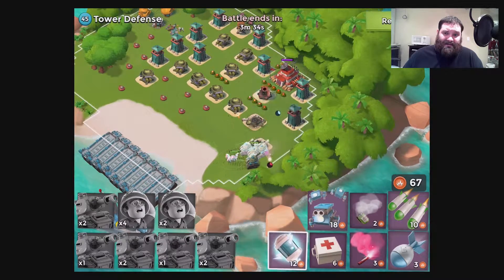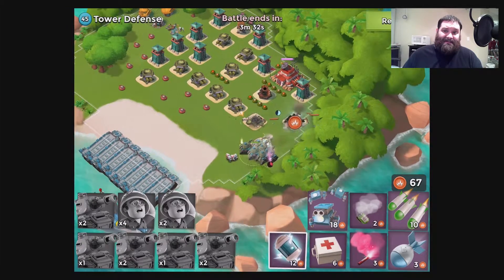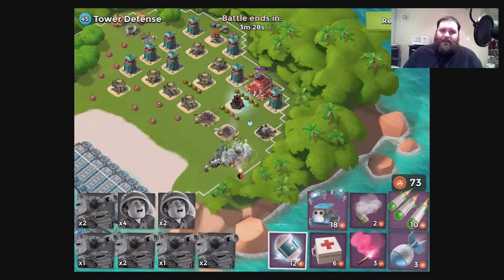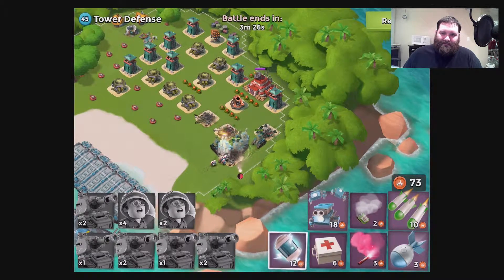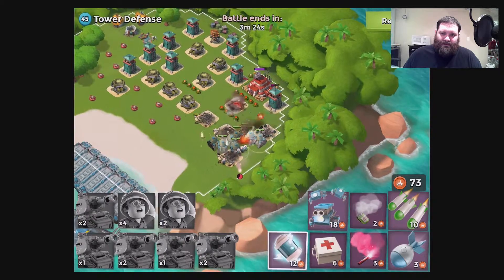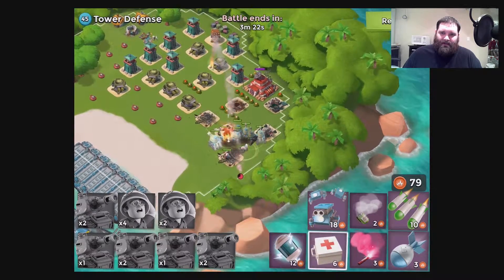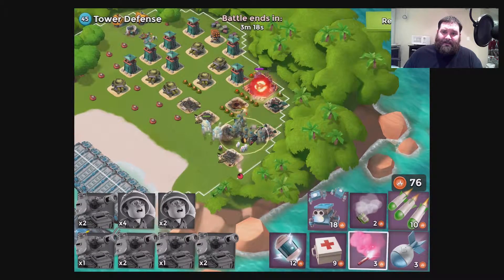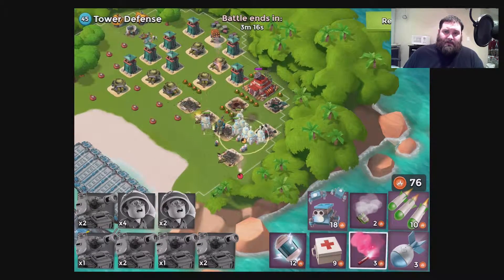So I'm just throwing out a stun — not that it's necessarily needed, but why not. We're moving up back towards the sniper tower and the HQ, and as you can see I'm just letting that rocket launcher do a little bit of damage.